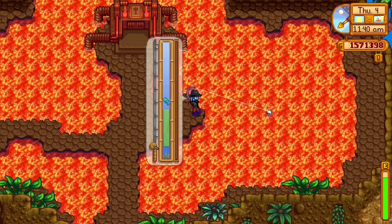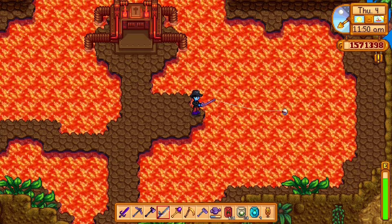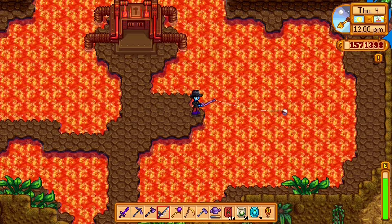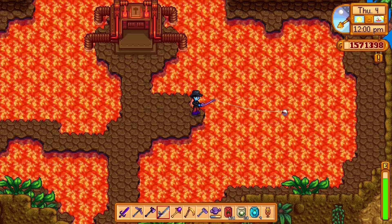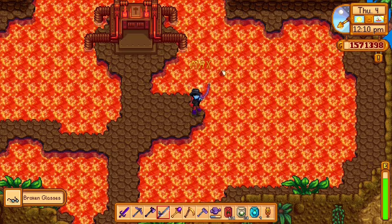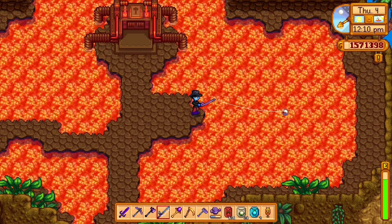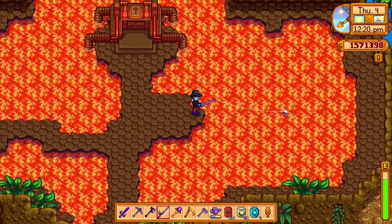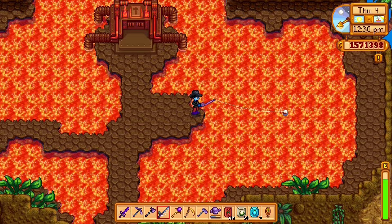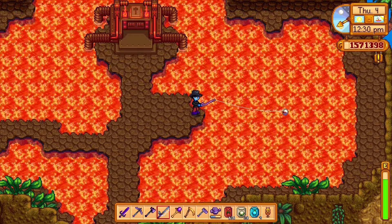Lastly, crab pots — this isn't really fishing but I'll include it. For ocean crab pots you can catch: lobsters, clams, crabs, cockles, mussels, shrimp, and oysters. For freshwater — rivers or the mountain lake — you can catch snails, periwinkles, and crayfish.